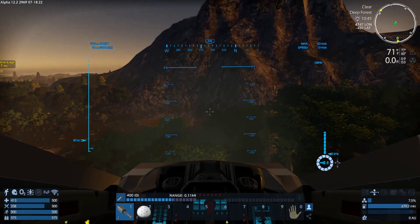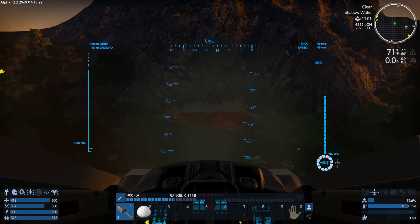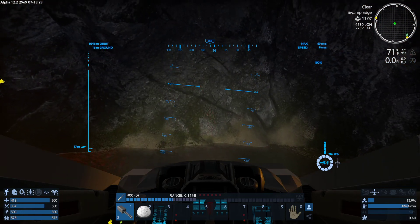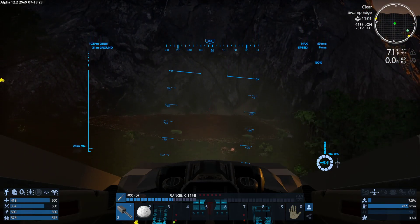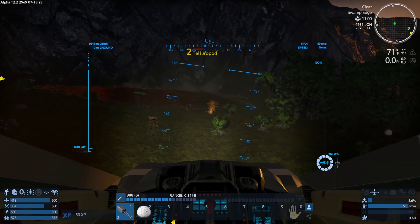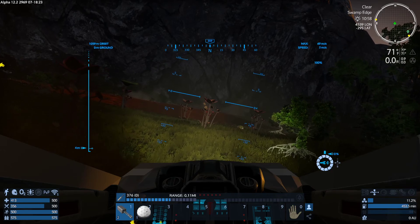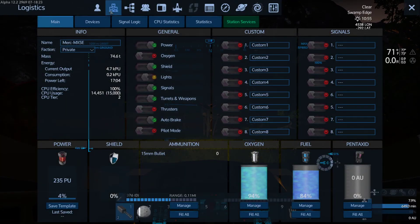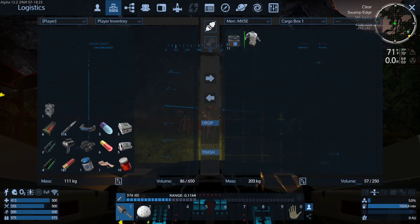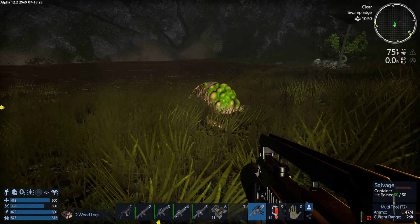Let's see about where we want to make this base. Actually, I kind of like right here — because immediately out of the base we have water for stuff we'll need. So let's go ahead and put her down here. And the guns took down that tree for us, that gives us some wood.